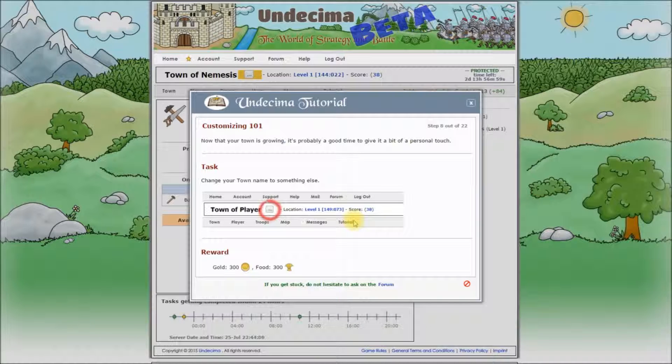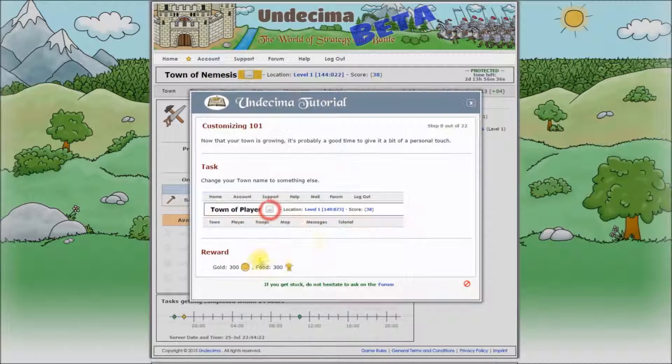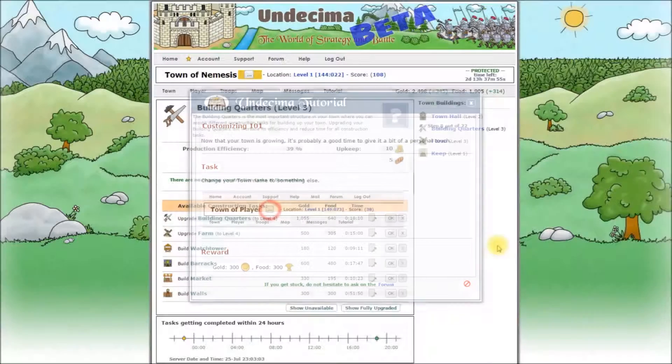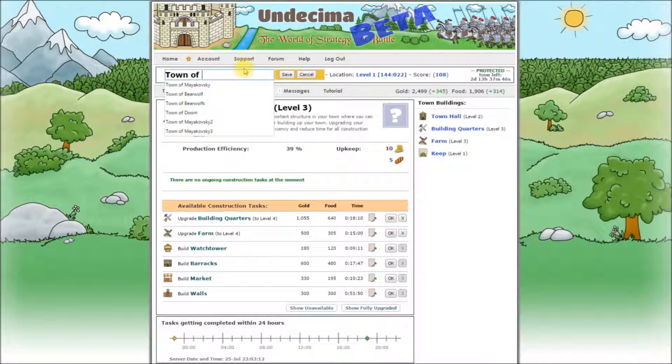Let's close the next step for a minute and have a look at our building quarters. As you can see now we have ongoing construction tasks, and we can see there how much time is left before completion and when it's going to be done. You can cancel your construction task and get some refund for resources you spent, but we are not going to do it this time. Now back to our tutorial. Customizing 101. Now that your town is growing, it's probably a good time to give it a bit of personal touch. Change your town name to something else. Type in anything, click save and we are done.